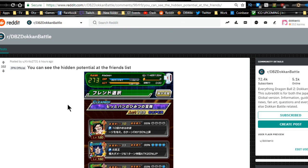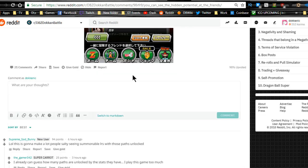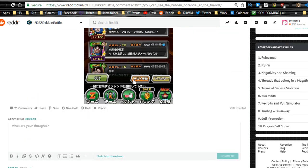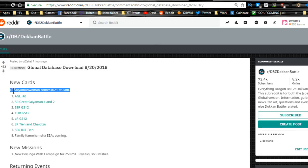On the JP side, all this quality of life improvement needs to come to global — we're still waiting for the friend system organization on global. You can now see the potential system of friends on the list: you can see the orbs that are unlocked and which node it is, making it easier to choose friends. I wish it showed the specific node type like critical or additional attack though.